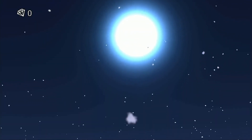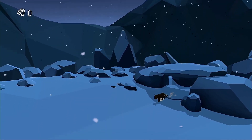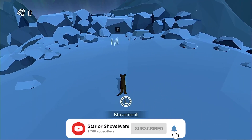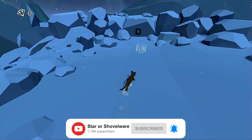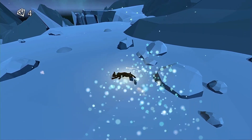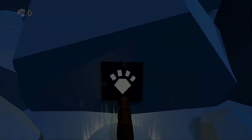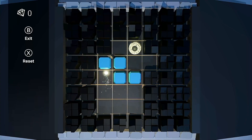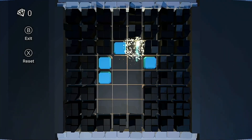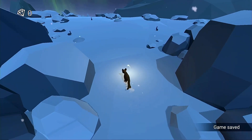The Long Return begins atop a snowy mountain on a moonlit night — our cub crawls from his hiding space and the journey begins. Controls in the game are kept simple: we use the left thumb stick to move, B to jump, and we can hold ZR to sprint. This opening area introduces us to the game's three main mechanics, the first of which are puzzles, which we interact with by pressing A. The initial puzzle is a simple block-pushing puzzle requiring us to move blue blocks to reach the glowing exit circle.